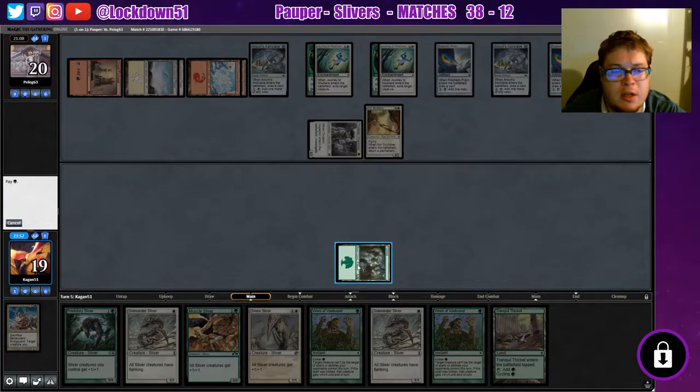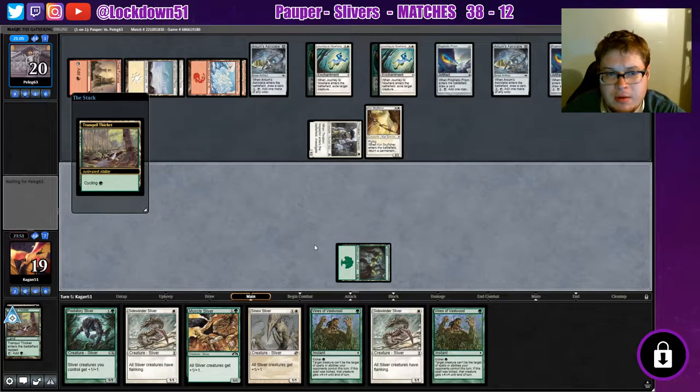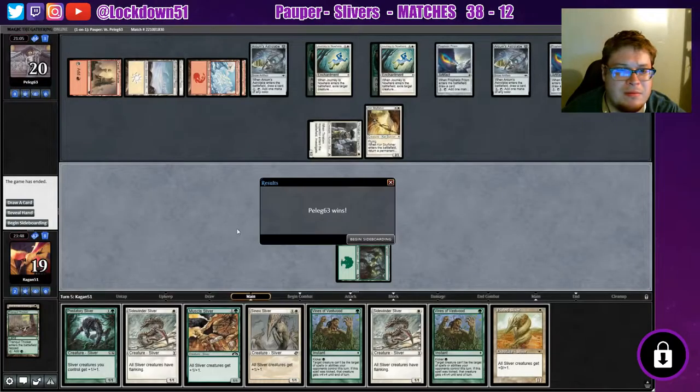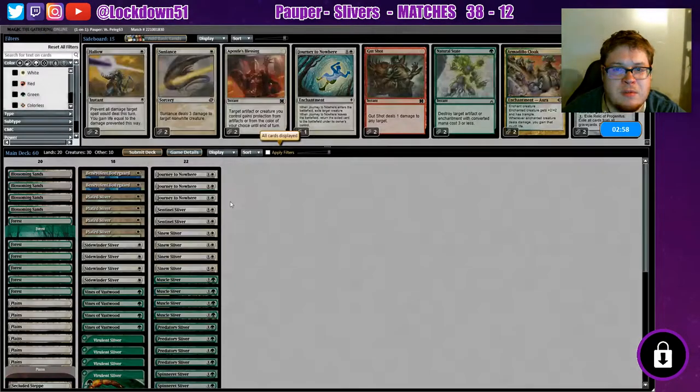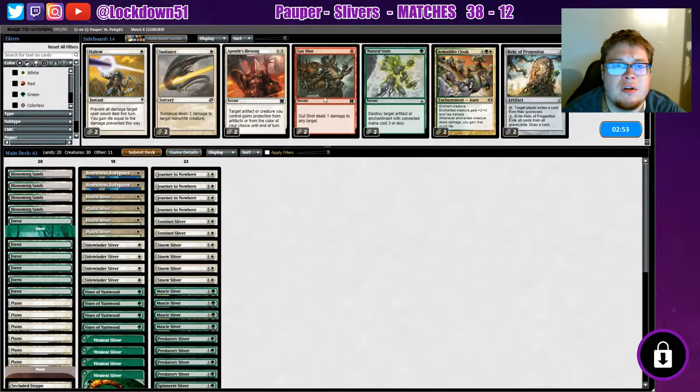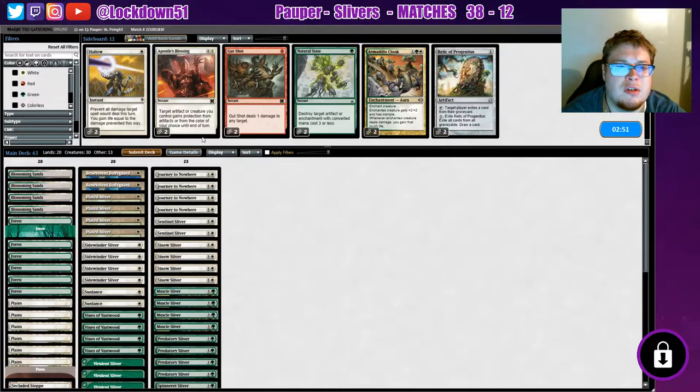We're gonna cycle it, go for the untapped land. Let's get out our Sun Lances — oh no, they're not useful at all. My bad. Natural State might work.